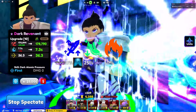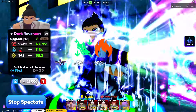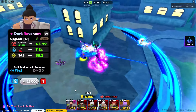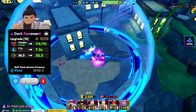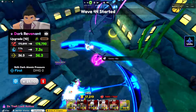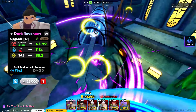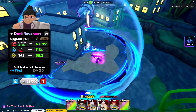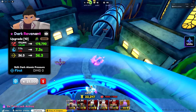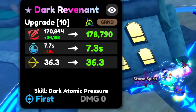How to get Dark Revenant is by summoning from the exclusive wish banner, and you'll need a wish to summon. Wishes come from the game mode Hall of Mirrors. Having two-times or three-times speed will make the grind a lot faster — it takes about 15 minutes to do Hall of Mirrors compared to 30 minutes without speed-up.